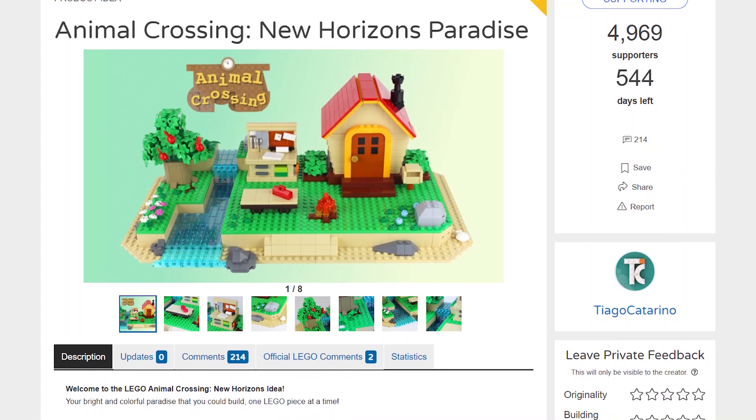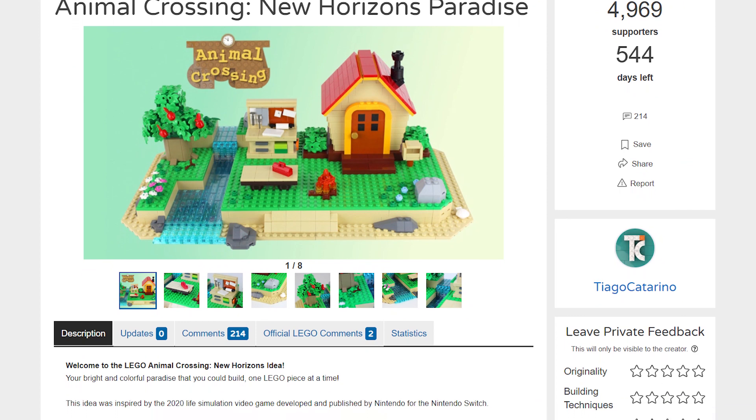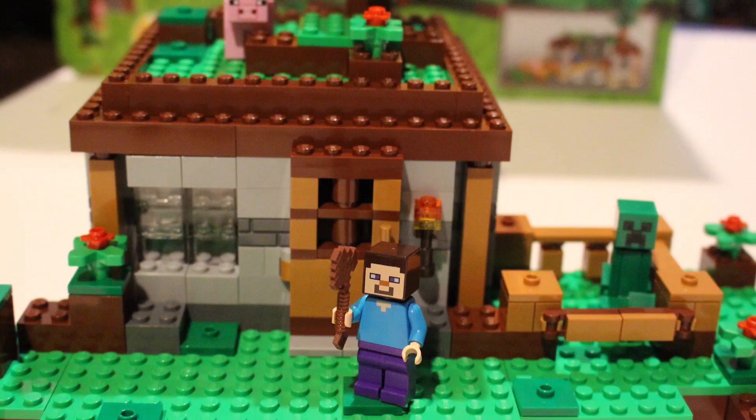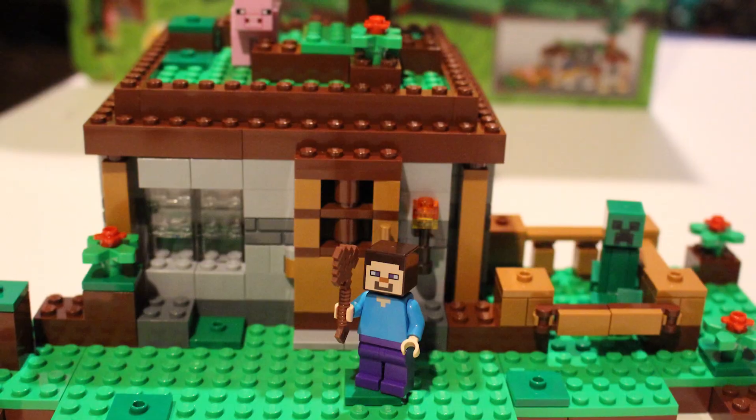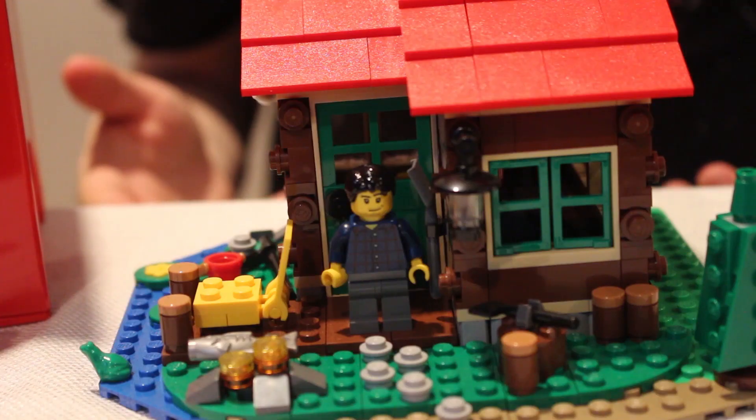I think this one is probably my favorite, called Animal Crossing New Horizons Paradise. It very much reminds me of one of my favorite Minecraft sets, The First Night, since it's just a basic beginner life in the Animal Crossing world. I also like sets featuring a peaceful and remote home life, like the Minecraft set, or the aforementioned tent one, or the Lakeside Lodge set we both love. The only thing really missing is a villager minifigure.